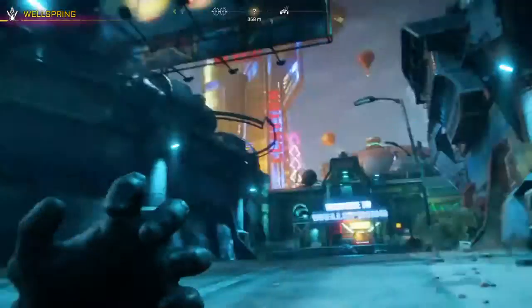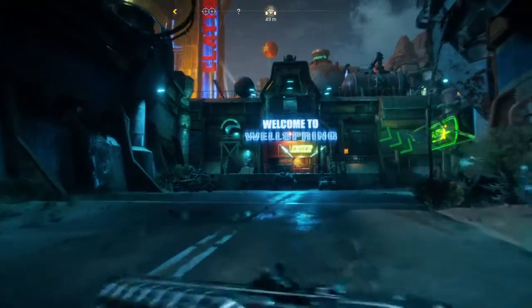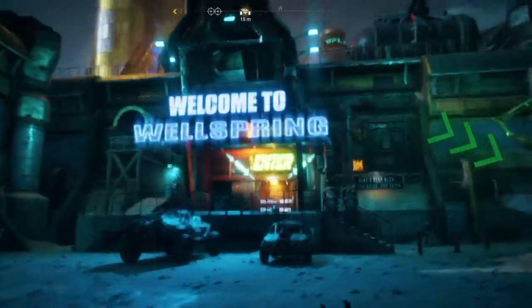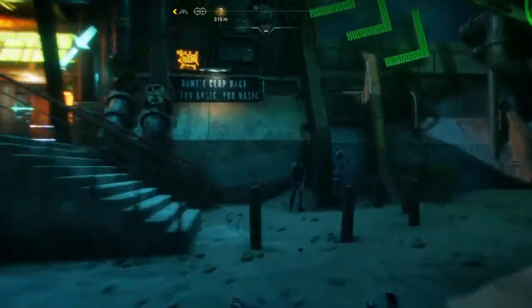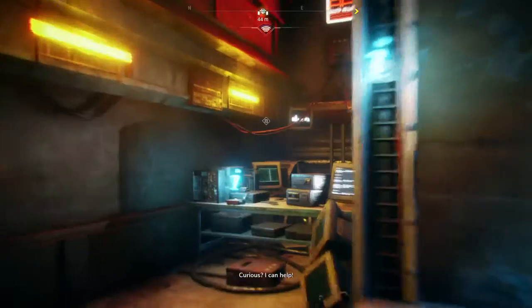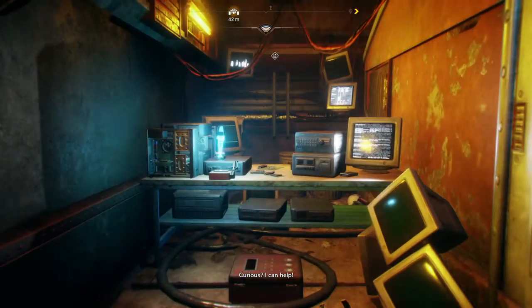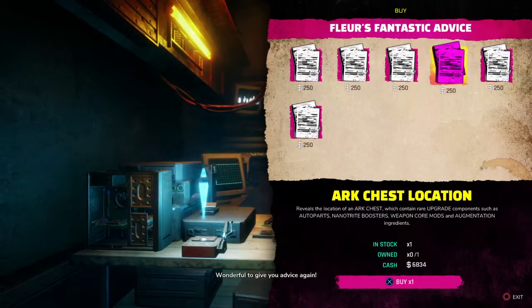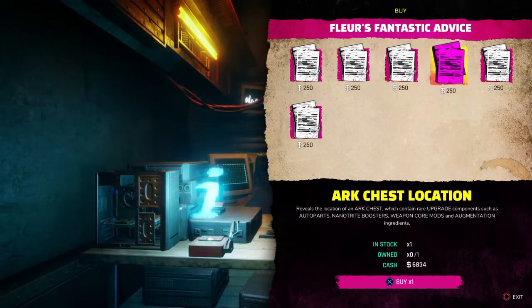There's one and there's one, but another thing I discovered to make it a lot easier is that there's a vendor here in Wellsprings. They can actually sell you locations of these arcs. So if you go in here and run to her, you can talk to her and there are your locations.